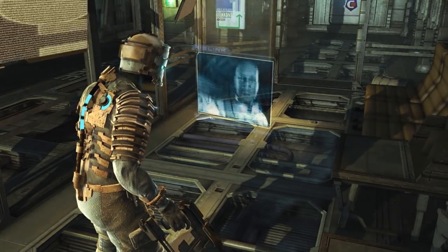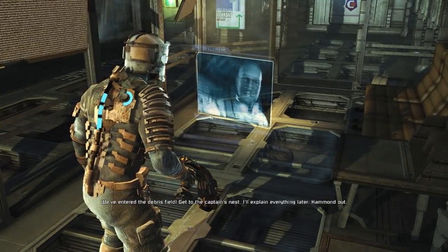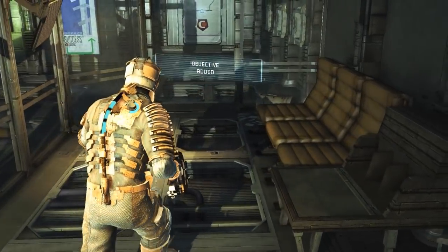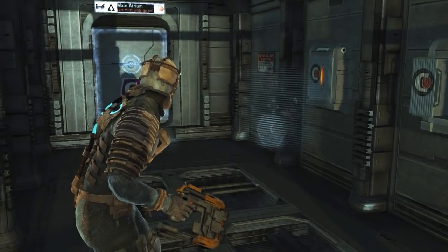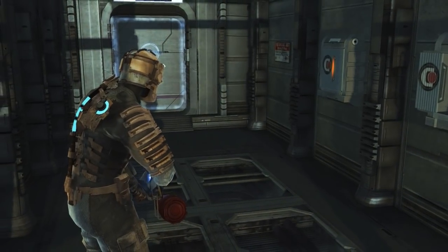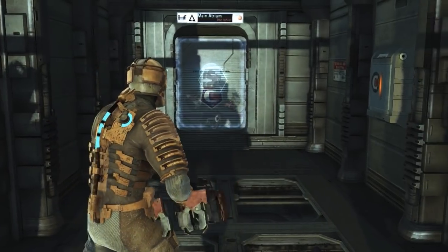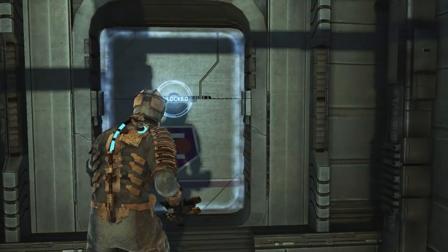We've entered the debris field. Get to the Captain's nest - I'll explain everything later. Sure, that's convenient. Got himself out of a sticky situation then, didn't he? Let's make sure everything's reloaded and ready to go, free up some inventory slots as well. Okay, I think we're ready to go. Main atrium, let's do this.